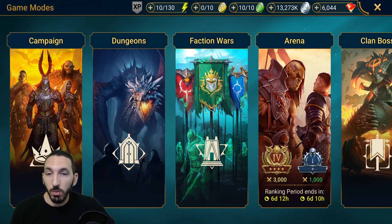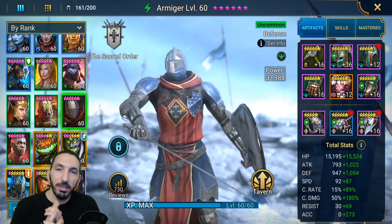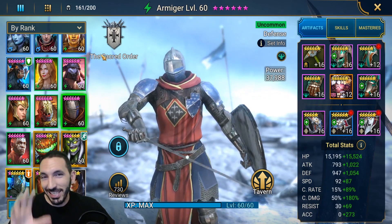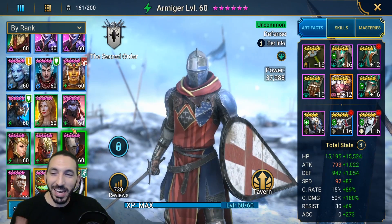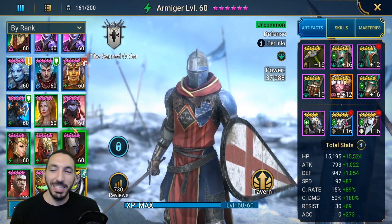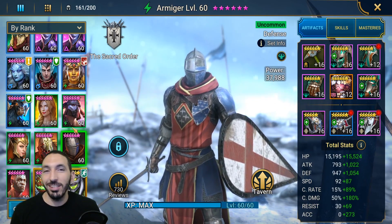For Faction Wars you'll want to build him tankier — focus on critical rate and speed rather than critical damage, and lean on that turn meter reduction. This was my Armiger video — if you liked it, leave a like and subscribe. If there's another uncommon champion you'd like me to feature, I have six uncommons at level 60, so comment below. I love taking underused champions to max level and showcasing their full potential. Armiger belongs in dungeon level 20 — he doesn't get carried, he carries. Thanks guys, see ya!